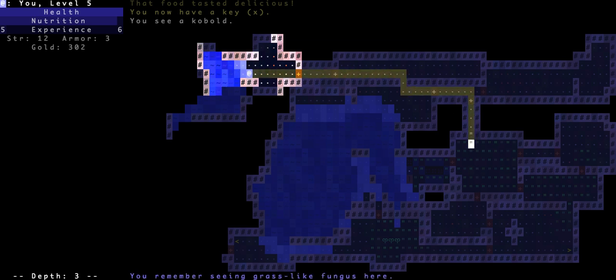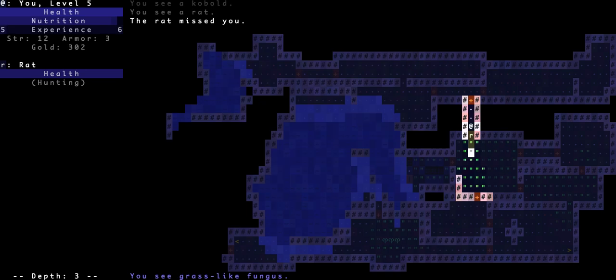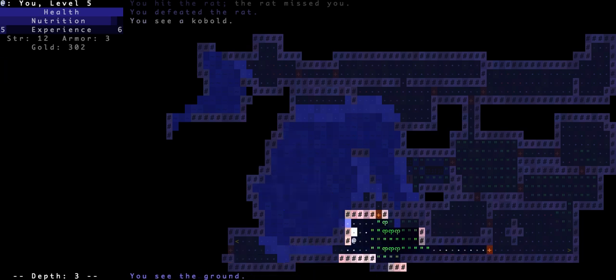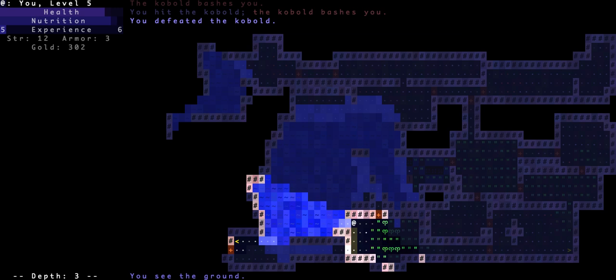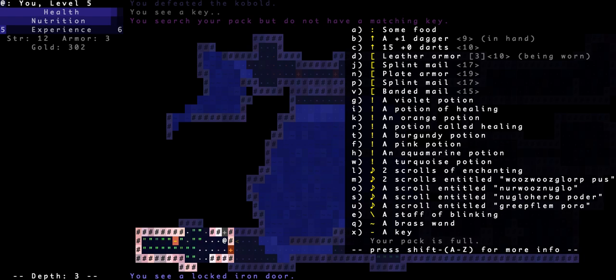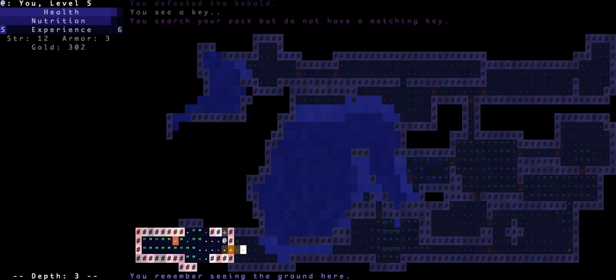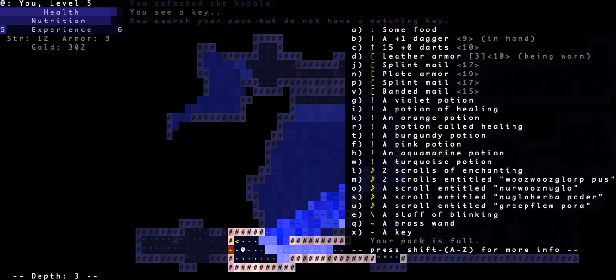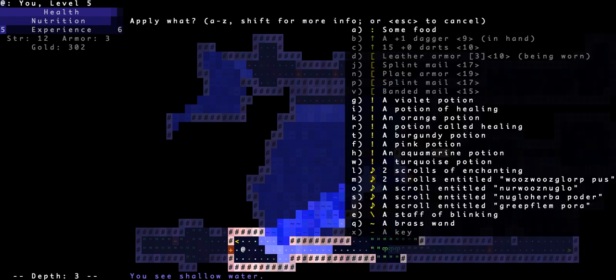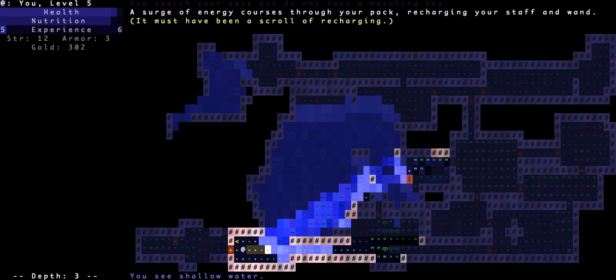I've got to go all the way around. There's the rat — kill the rat. Make my way over to the cobalt, which is waiting in some water for some reason. I'll go through this door — excuse me, and there's another key. 'Do not have a matching' — oh, it has to be a matching key. Let's try another scroll — that didn't work. Oh right, I have to do that first. Scroll of recharging — oh boy.